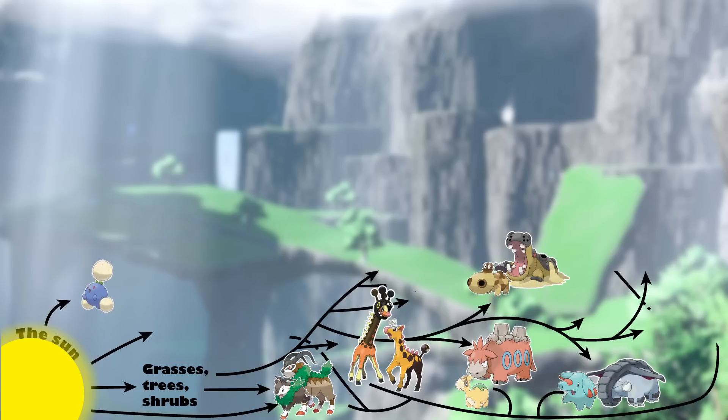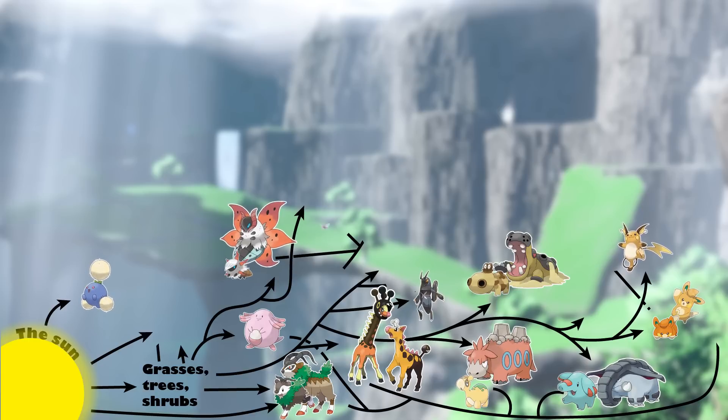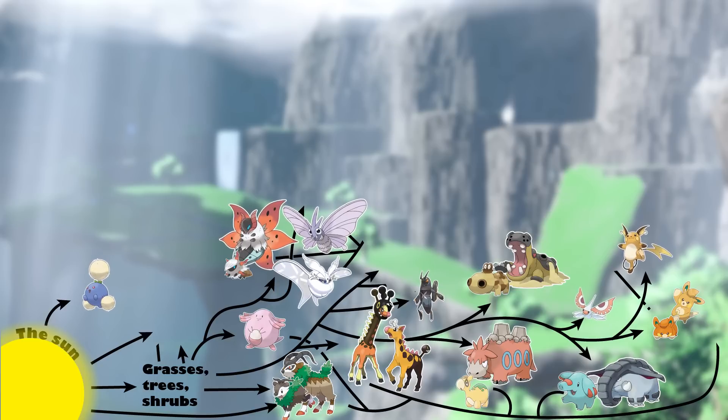Hippopotas and Hippowdon are going to be foraging for roots and tubers found underneath the soil. The Palmy line, as well as Chansey and Raichu, are focusing on seeds and fruit. Lickitung is eating any plant material it can come across. And finally, the lines of Volcarona, Venomoth, Frosmoth, and Masquerain are feeding on leafy vegetation or the nectar from flowering plants.